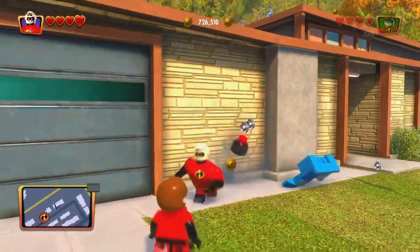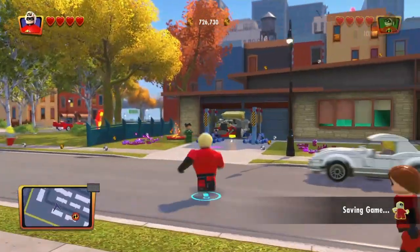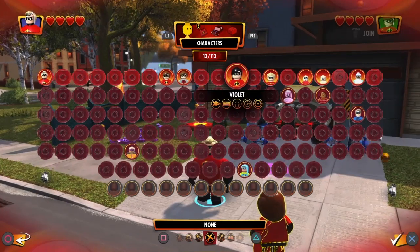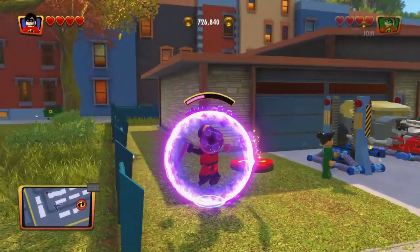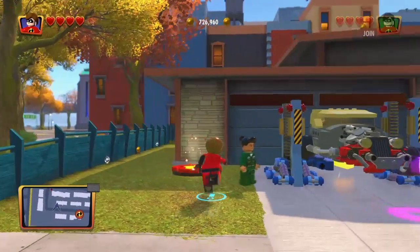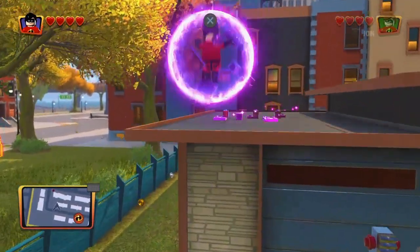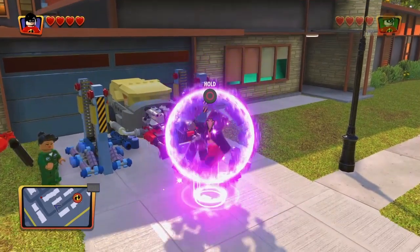There's a bomb run - taking out the trash. We got a civilian over here that needs help. Looks like I need Violet for this with her orb, so let's switch over to Violet. I still need more - must have to be Elastic Girl. Turn into a trampoline, okay, now I can jump up onto the roof with Violet. There's some purple studs up here - nice, build it up.